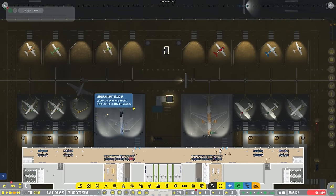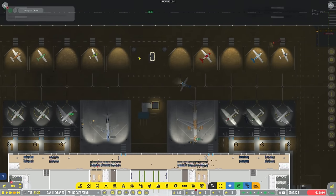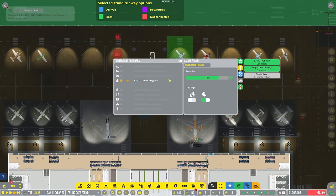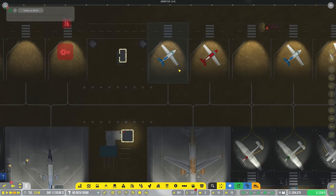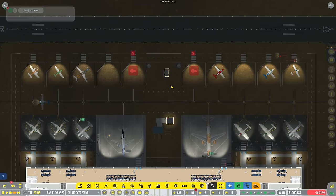This is okay, I'm willing to give this a shot. Let's go and say that this is now going to be a commercial stand and this is also going to be a commercial stand. Let's go ahead and dismiss the aircraft from that stand so I can switch it over to commercial as soon as the plane goes. So this is now commercial and that's all right.